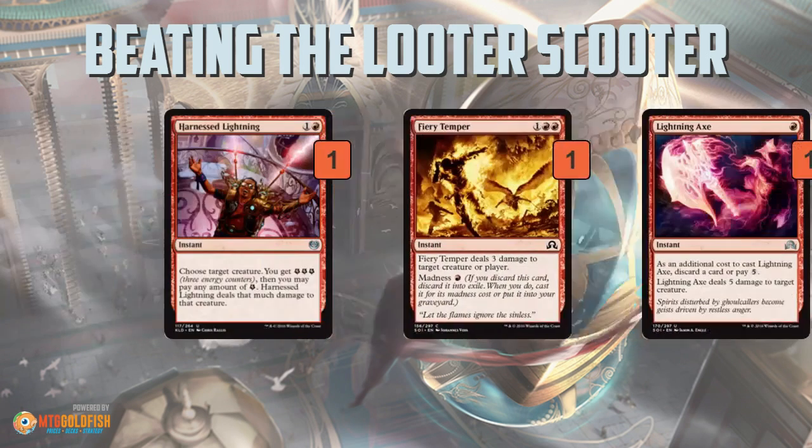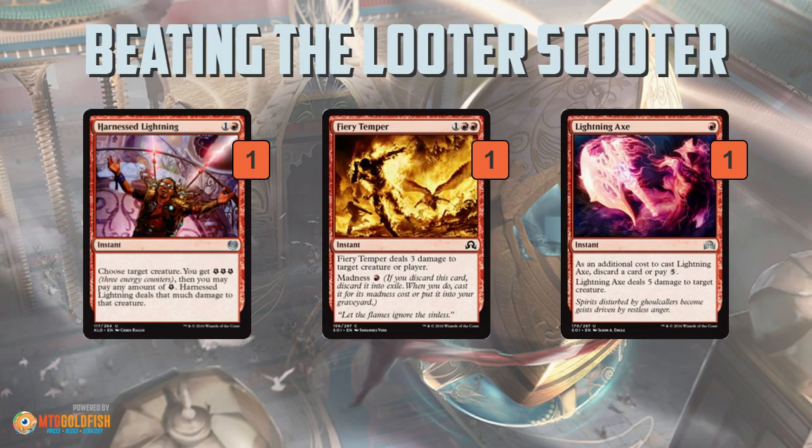First up, red is probably the best color for answering Smuggler's Copter. When trying to answer a threat, you want to do so in the most efficient way possible — spending five mana to kill a two-mana threat isn't really a win. You really want to be paying one or two mana to kill a two-mana threat. Harness Lightning, Fiery Temper, and Lightning Axe are all ways to deal with Smuggler's Copter for an efficient cost, and they also hit the second big check mark: they deal with other things as well.